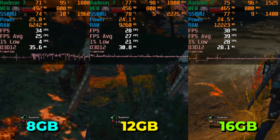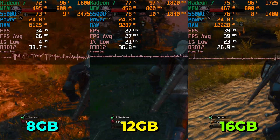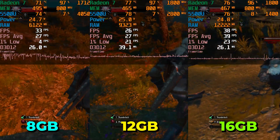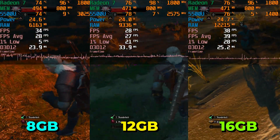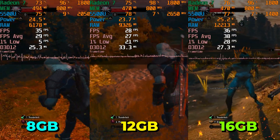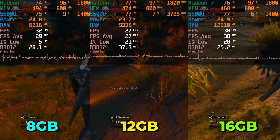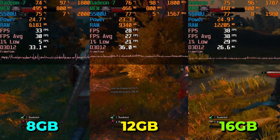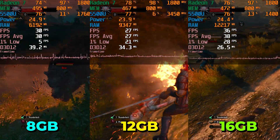There does seem to be a noticeable drop-off when you go down from 16GB of RAM. 16GB gives us an above 30 FPS gaming experience with 1% lows that dip only slightly below that. 12GB of RAM is really falling apart here, but it's made to look practically perfect by comparison with 8GB of RAM, which is really starting to struggle and fall apart.